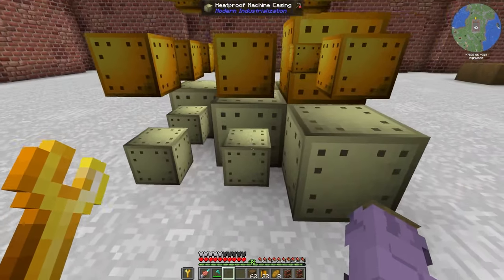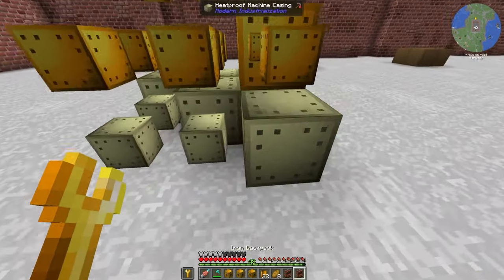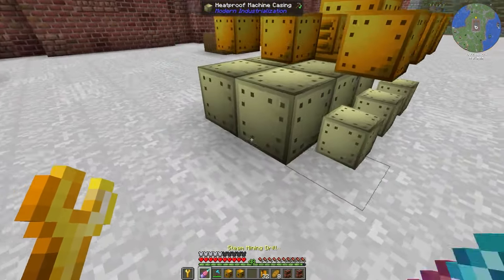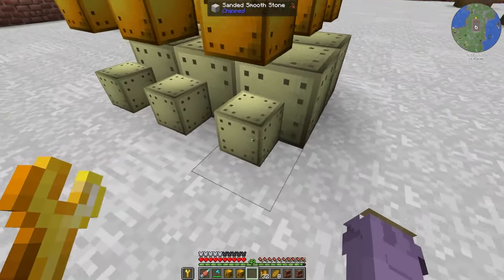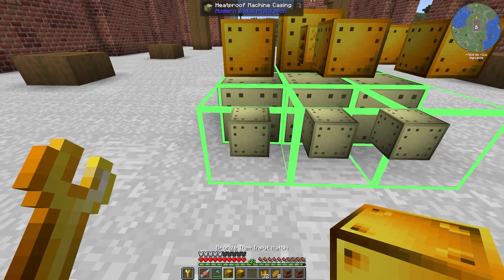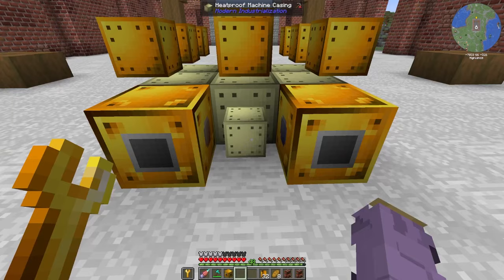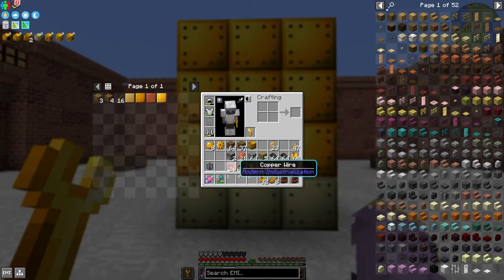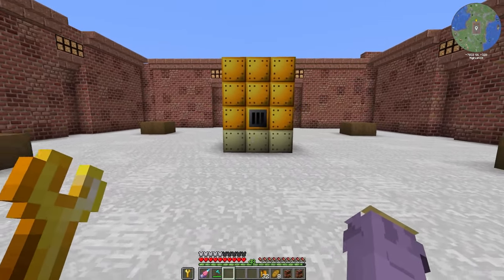I guess the inputs can go at the bottom. They go on the bottom. We'll do all of them on the back so there's nothing showing when you walk in the door. But we'll probably access them from the floor anyway, so it's not that big of a deal. We'll do item input, fluid output, and fluid input like so. And then in the middle are these two guys, because that should be everything. Large steam boiler is up and running. I think that looks fine in the middle there.